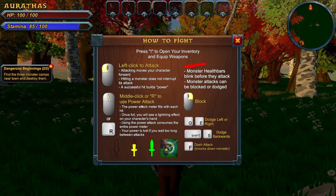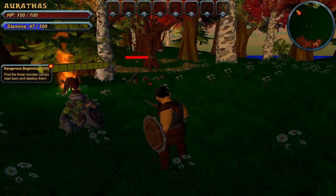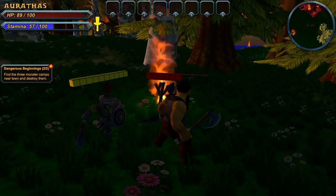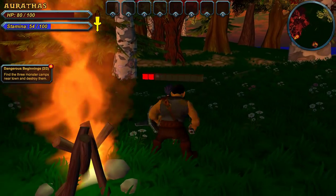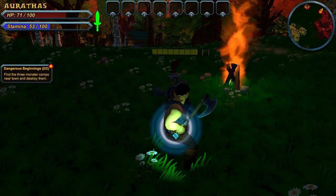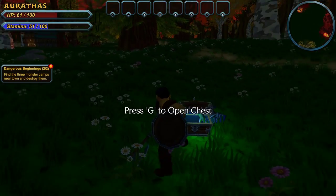How to fight: middle click or R to use power attack. Right click to block. Left click to hit. Dodge left or right. And dash attack — knocks down the monster. Not really much of a sense of impact there, but it doesn't need to. Got him. Yeah, things did not end well for the goblin. And that's okay.